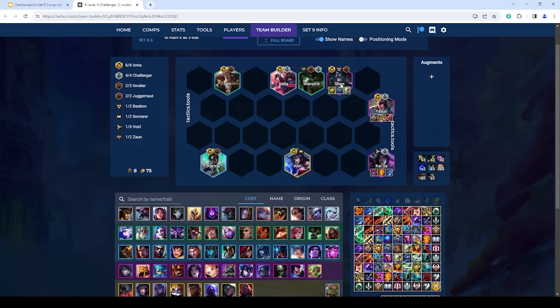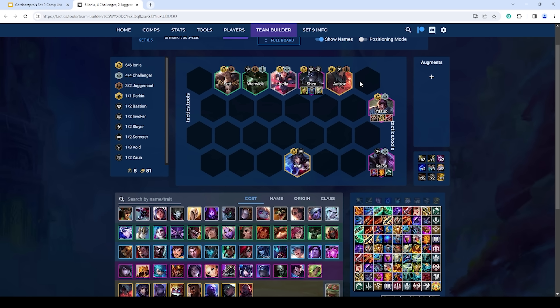Tank items go on your Shen. Ionia Emblem is really strong in this composition — you can simply put Ionia on your Kaisa, and with seven Ionia you just drop a unit (usually Ahri until you hit her). Once you hit Ahri, drop Karma for any generic legendary unit. Aatrox is quite good with Yasuo — when Aatrox dies next to Yasuo, his Darkened Blade procs, giving Yasuo a bunch of HP and Omnivamp. You can also play a generic Senna or Scion as good general units.